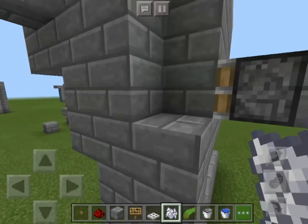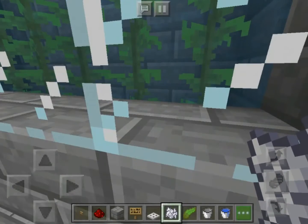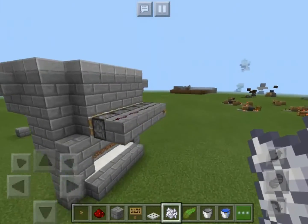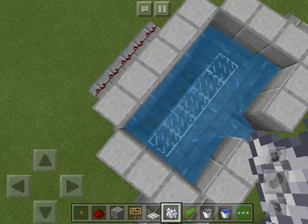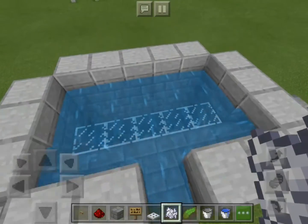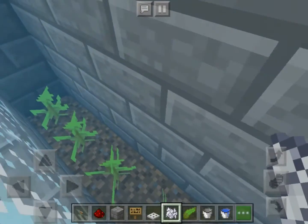The piston is located at the bottom part of the kelp farm, not on the kelp itself, but on the second part of the kelp. So when I push this button, the kelp breaks, then the kelp goes up in the water, then goes through a hopper or something. It doesn't break the farm because it only breaks one block of water source.